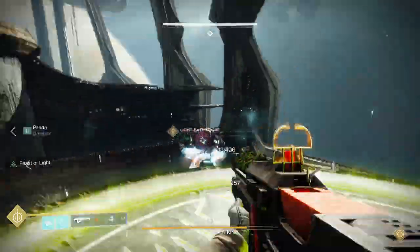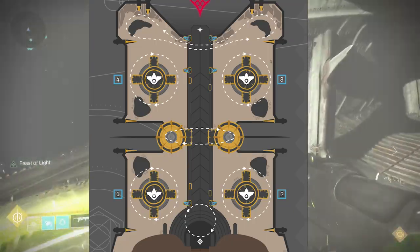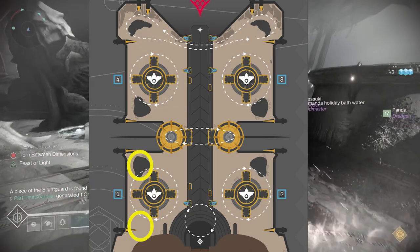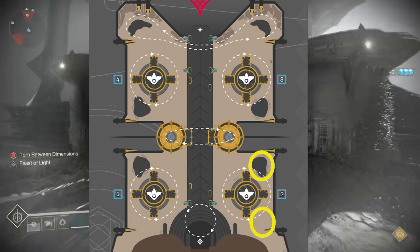The easiest, simplest way to do this is obviously just to rotate. So let's say you're on one plate — go ahead, without any help, kill your Ogre and kill your Knight. On the next phase where these spawn, you just need to rotate. You can go clockwise or counterclockwise.